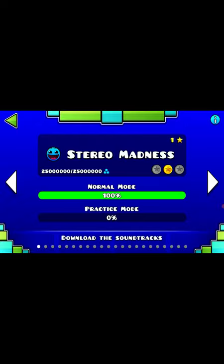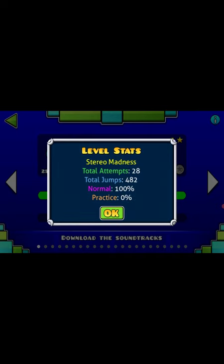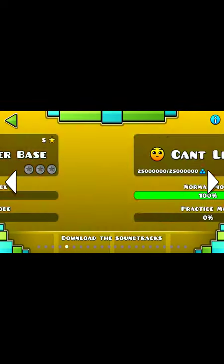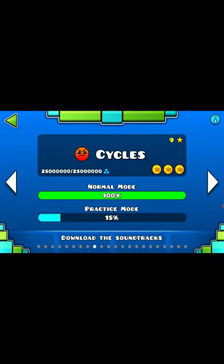Let's go ahead and do this. Look how many orbs we have — holy cow, that's a lot of orbs. Our stats: it only took me 28 attempts, total jumps 100, practice zero. Some of these we actually did pretty good. Cycles — three stars.